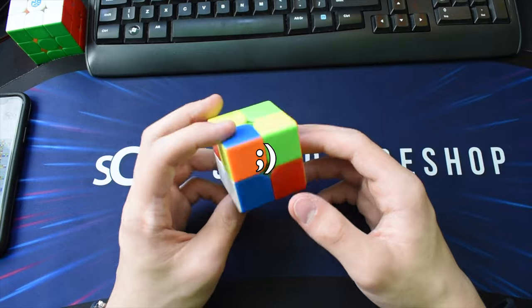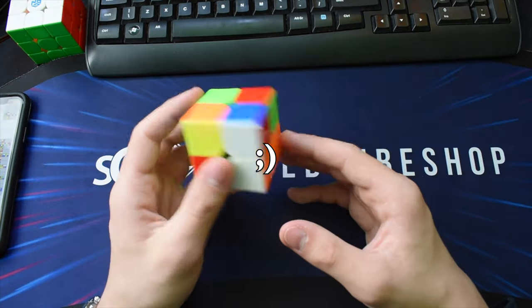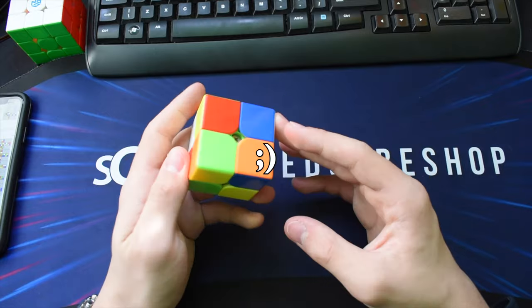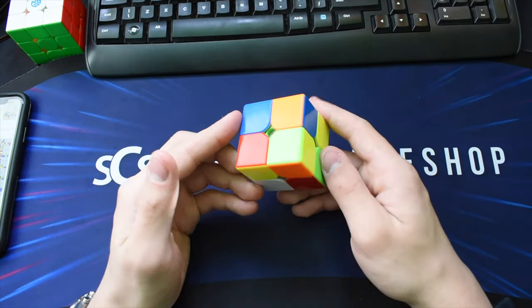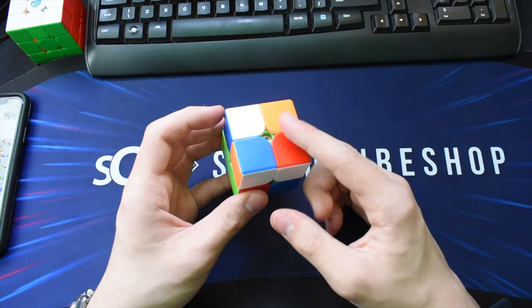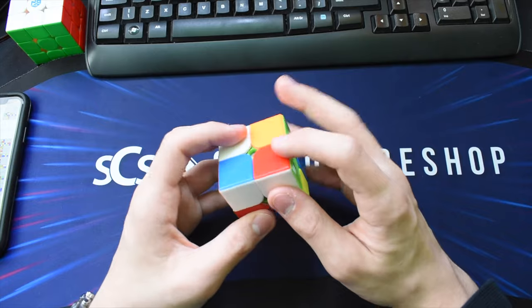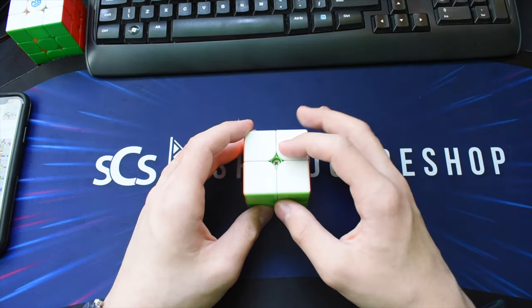Ram really did a good job picking out the worst scrambles — none of them have been particularly good! For this one I would do TCLL — three moves which gives me this case. I think it goes like this... and I was right — U2 AUF.